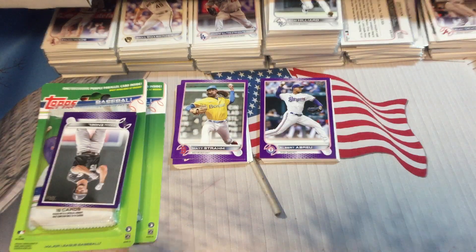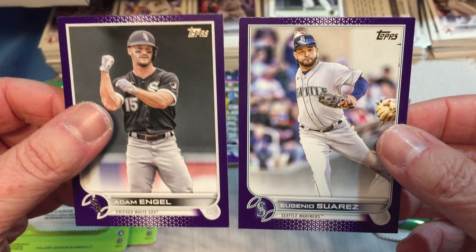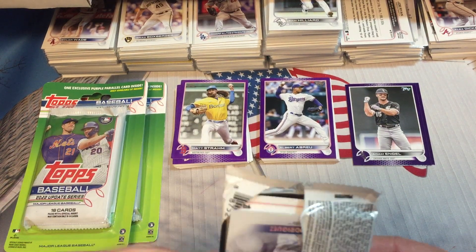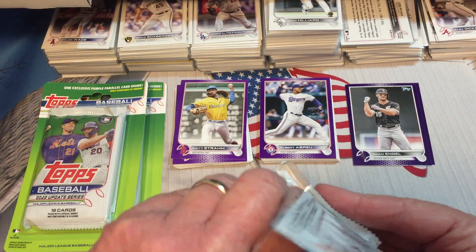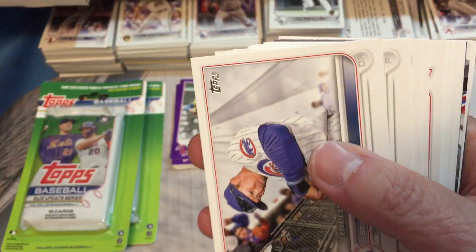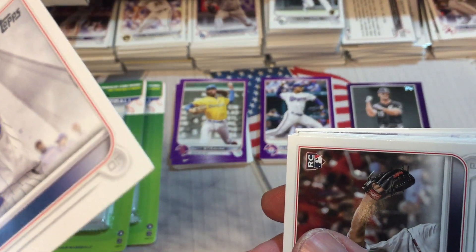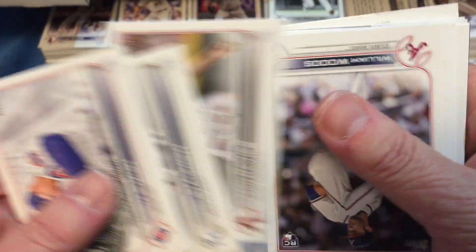Pack three — we have Adam Engel and another Mariner, but not the one we want. Hey, we did get the one we want here at the back. As I bent that last card getting it out, I don't know if you guys saw that — that just made me cringe trying to get it out of the wrapper. That was Suzuki, I think. I don't know if I did that or not — you guys see that hook? It's got a little bit of raise. I don't know if I did that when I tried to get it out of the pack. I'll take the blame for it.